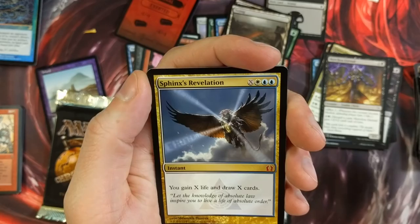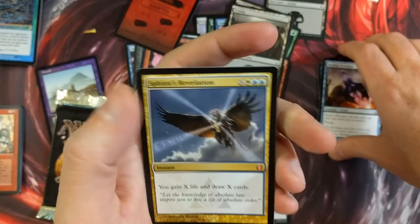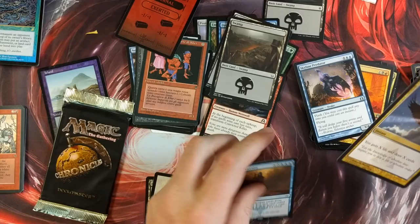Sphinx's Revelation — it is a mythic, so that's kind of decent. Nothing to get too excited over. You gain X life and draw X cards. We got a Knight Token — that'll come in handy, especially with all the Dominaria going on.